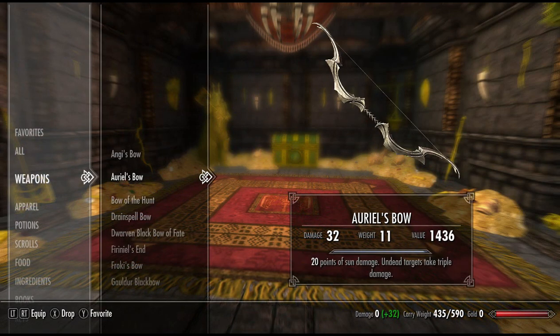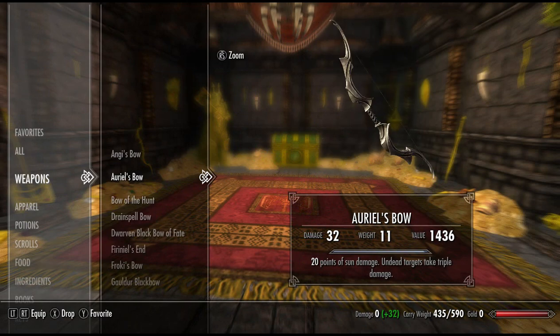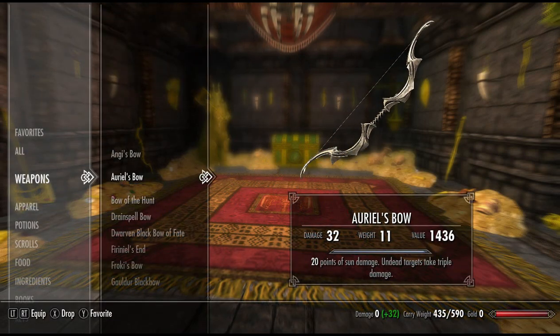We have Ariel's bow. This is quite powerful. It has a base damage of 13 and it has a very cool, unique skin. Very cool looking bow. The enchantment: 20 points of sun damage. Undead targets take triple damage. That is very powerful, especially if you're fighting undead. Triple damage — that's 60 points of sun damage. Super powerful against vampires.